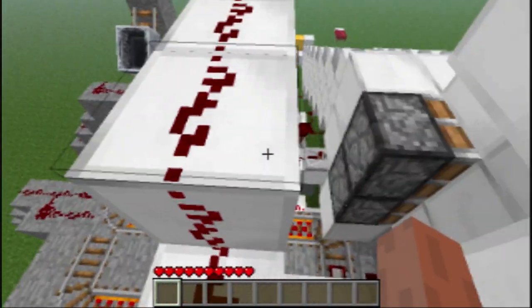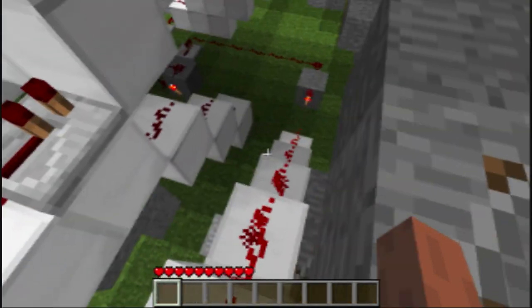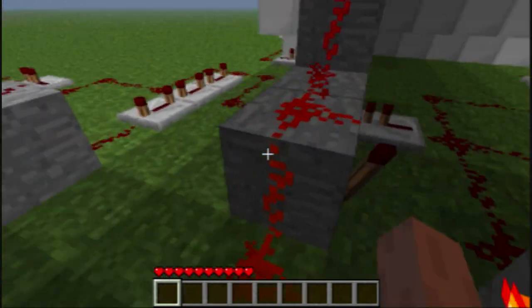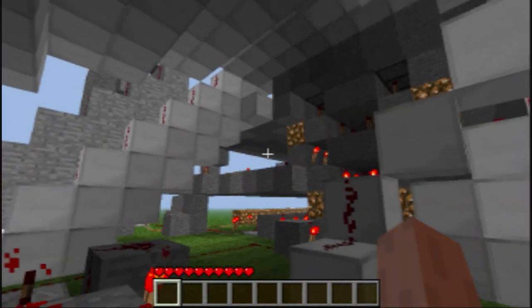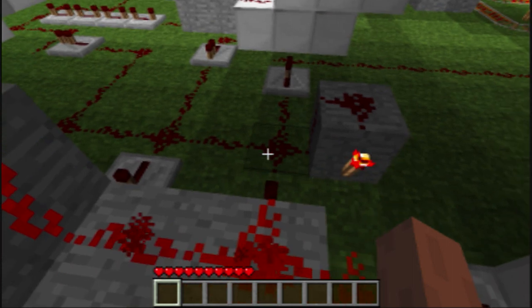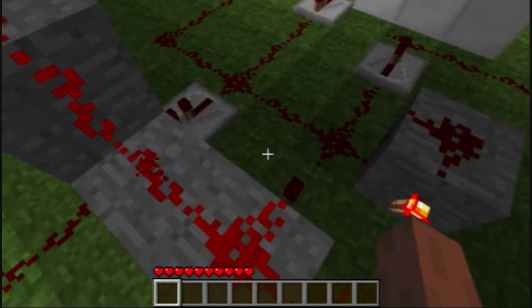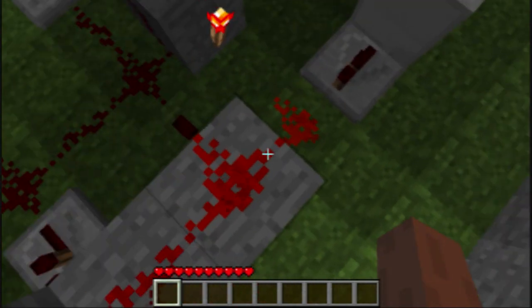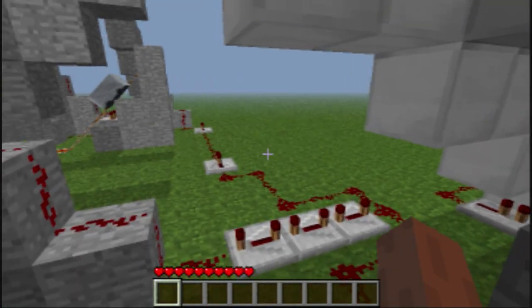The button on that block has some wiring coming from it down here into the main circuitry. There's an RS Nor latch here. When you press the start button, this RS Nor latch gets inverted. What that means is this torch gets turned off, this torch gets turned on, this wiring is off, and all the other wiring that was off now gets turned on.